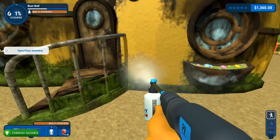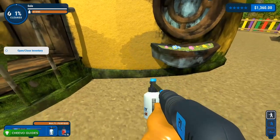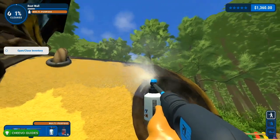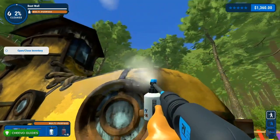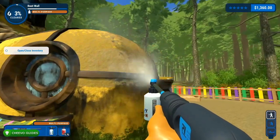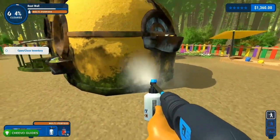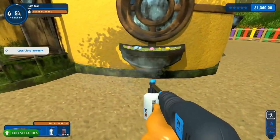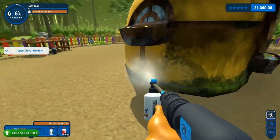My number one tip for getting this achievement is to take out your soap nozzle and load it up with multi-purpose liquid. The sole of the shoe is actually made of stone, and when you use the soap nozzle, the liquid you're using will not clean any surfaces that are not specific to that liquid. So if we use multi-purpose liquid to clean the yellow part, we can actually spray right where the yellow and sole touch and clean the yellow part all the way down to the sole without even cleaning it.